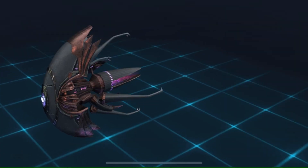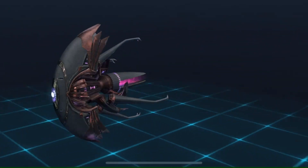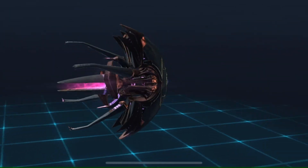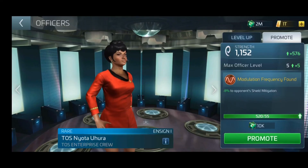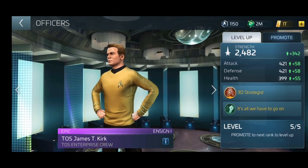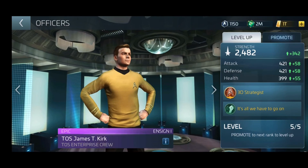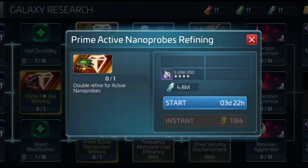So apart from the change to the Along Came a Spider mission, new research, new officers, new events, and of course the new and improved ISS Jellyfish, that's about it. Thank you for liking and subscribing to my channel, and I hope you're staying safe out there during the pandemic. I've included a list of events during the arc which you may like — this is all subject to change, but it does give you a taste of what is to come. Stay safe out there guys.